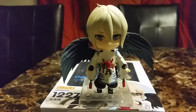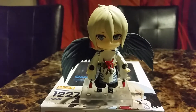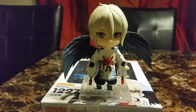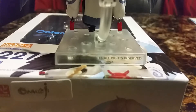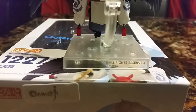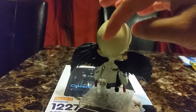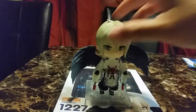So there he is on his stand. His wings are really easy to put in. Usually I struggle to put Nandroid together, but this one was fine. I originally was going to use this side of the base, but I noticed there was writing on it, so I had to switch him around. He has three holes in the back — two for his wings and one for his stand.